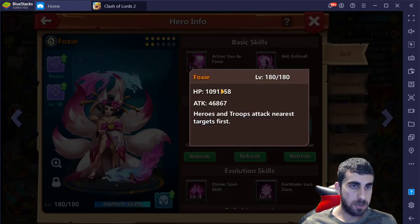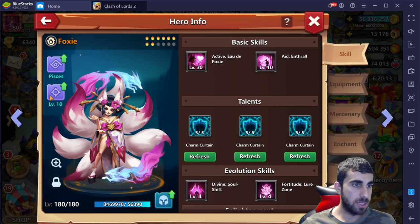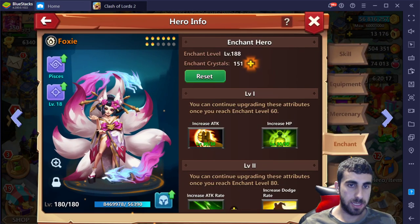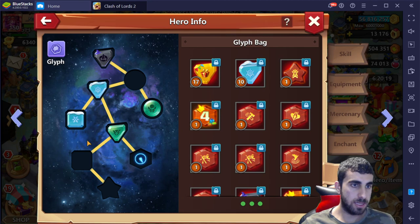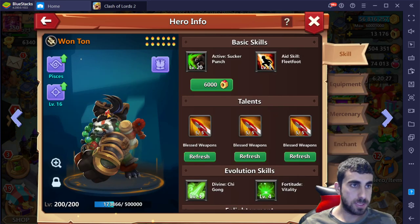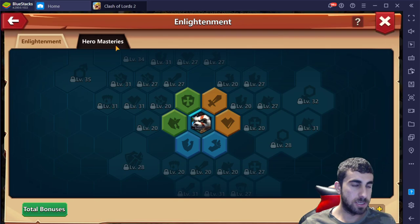Foxy is sitting at 1 million HP with enlightenment level 18 currently. Mastery is all completed, enchant 188. Looks like it has the glacial and two pieces of blessed and a fancy Halloween — so that's actually pretty good.